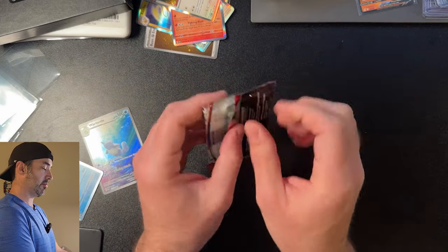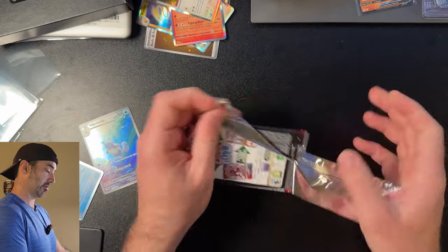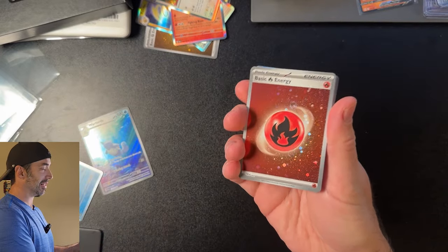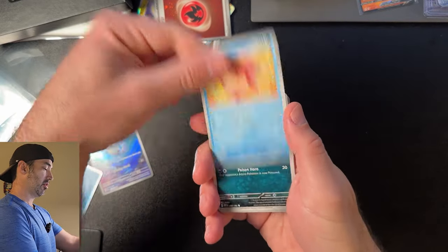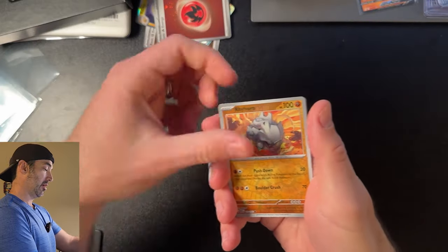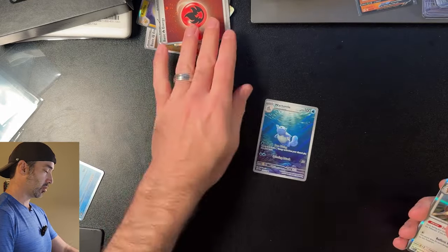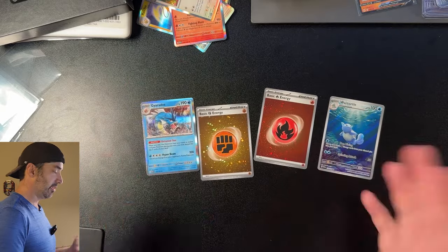Last pack from the Binder Collection — give me something good. That Wartortle is very nice. We got the code card, one to the front — yes! It's a Holographic Energy. I love those. Weedle, Zubat, Goldeen, Nidoran, Poliwrath, Pidgeot, Rhyhorn, Tangela, and a Dodrio. Nothing too exciting there. We got that Wartortle, a couple of Holographic Energies, and I'm going to count this Gyarados as a hit because I love Gyarados.